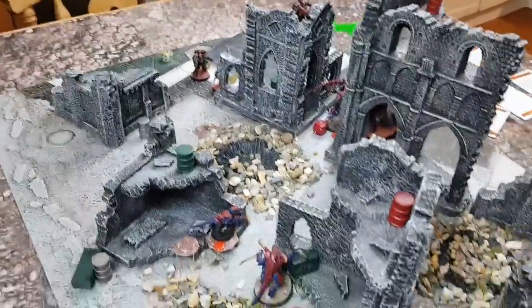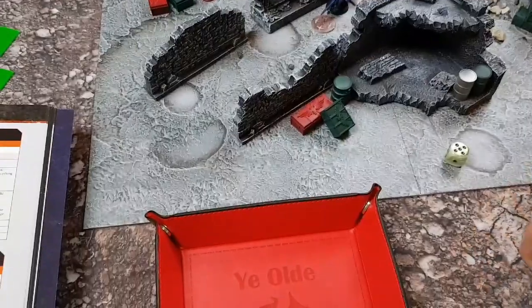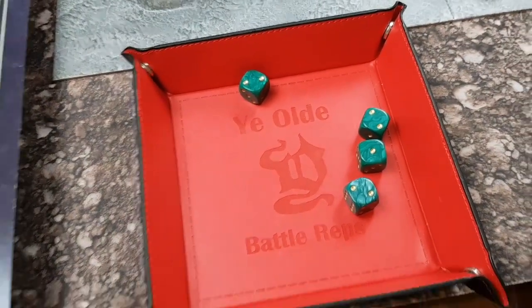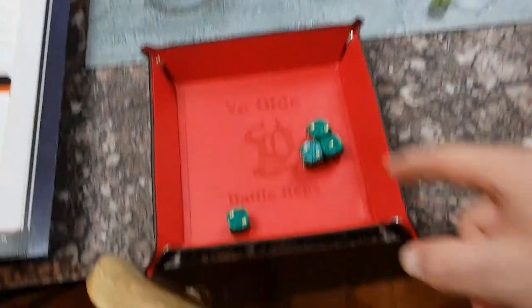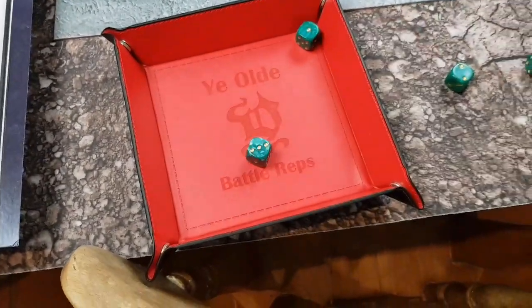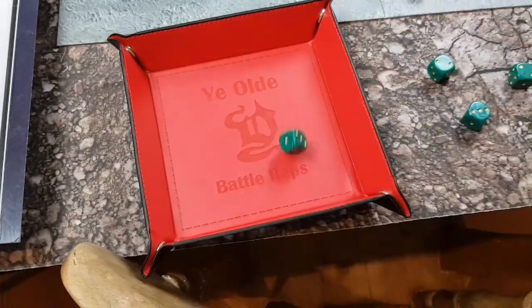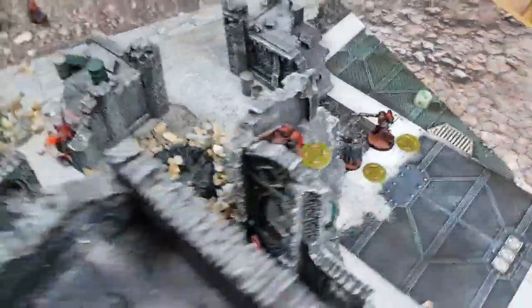Straight on to combat. The Lictor attacks the Reaver — still four attacks as a combat specialist, but hitting on threes now. Completely failed his attacks. The Reaver fights back with three attacks — two hits, fours to wound. No wounds, so I spend a command point to reroll — wounds. Five-plus save on the Lictor — he saves it. Lictor is fine. They're both down command points. That's end of turn three.